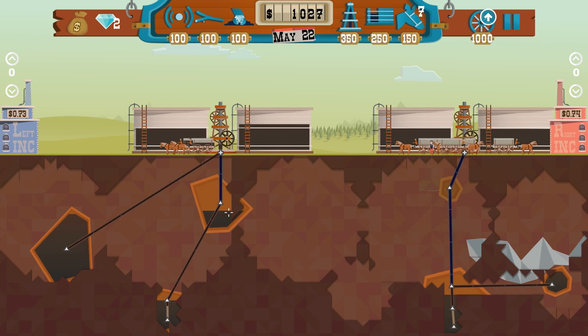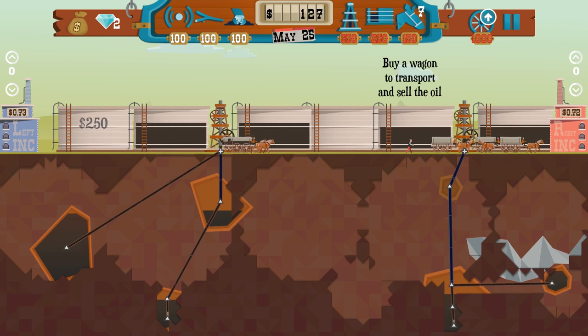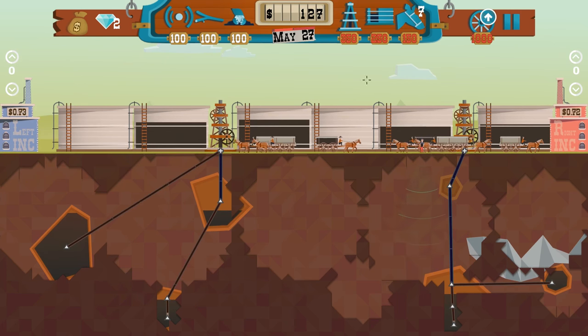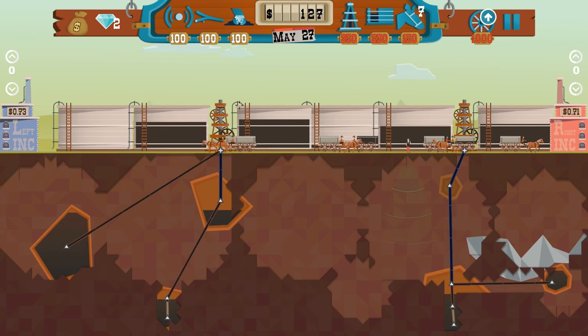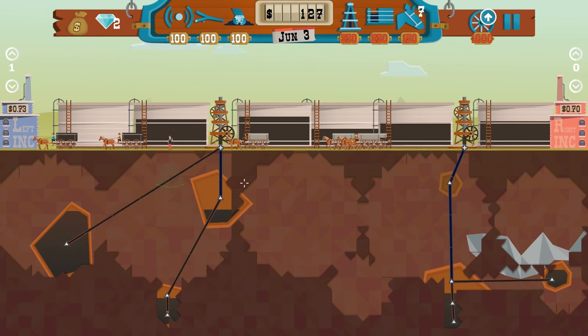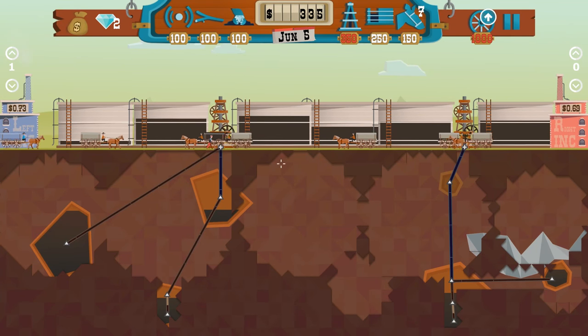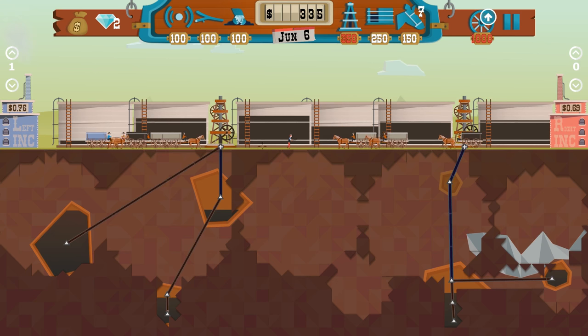We will squeeze another silo in here, and another one over here. I should really look into upgrading my horses — the amount of horses I can have. Those are still running around doing nothing. You're not finding anything — I already found everything. What are you doing here? Go away — nobody wants you. I'm not paying you.